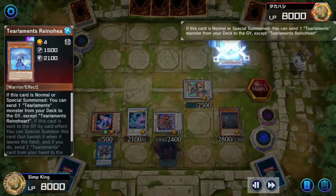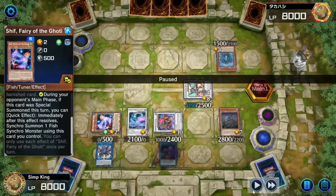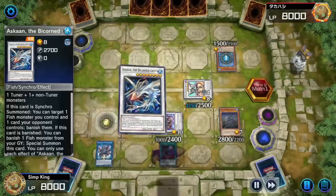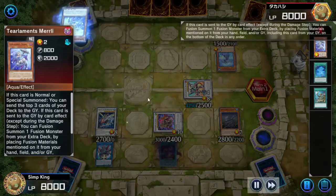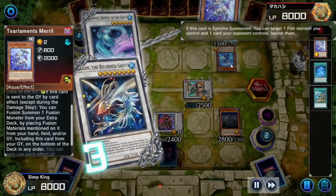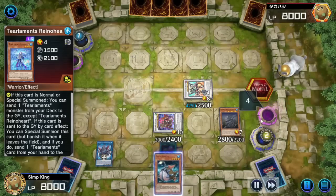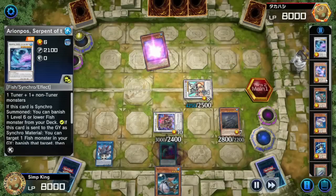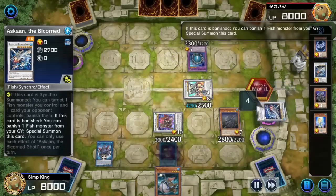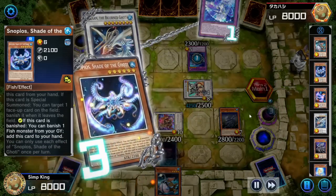Opponent summoning the Rhino Heart. This is a mistake — I shouldn't activate right now. You got to wait until they start Fusion Summoning. But I got greedy. I activated my Shift right now. Gonna banish the Rhino Heart. Opponent going to Fusion Summon — we missed it. If we waited one chain, we could have banished their Fusion Summon. But it's all good. Let's banish that Rhino Heart. We add the Silent Angler with our Arianne Post effect, and our Snopios is coming back.